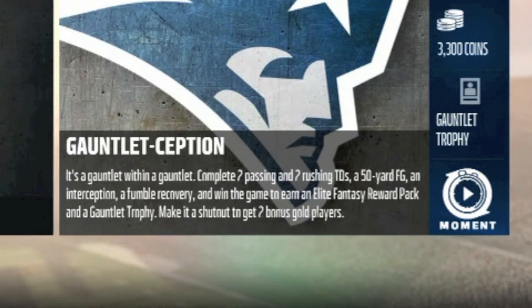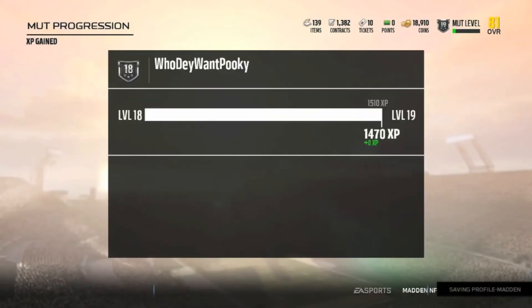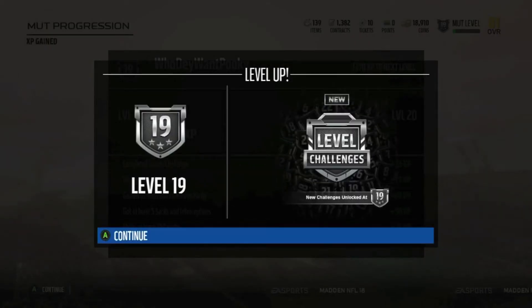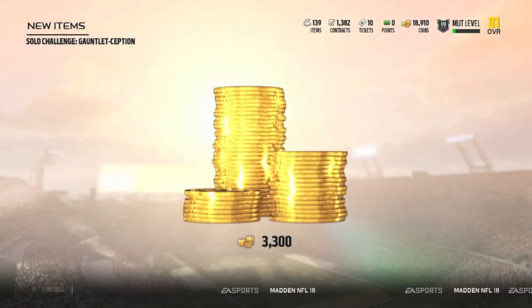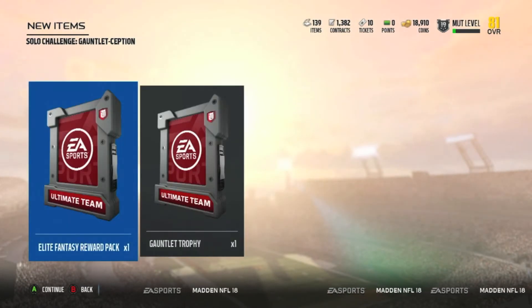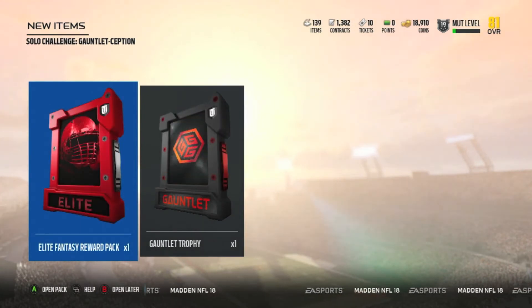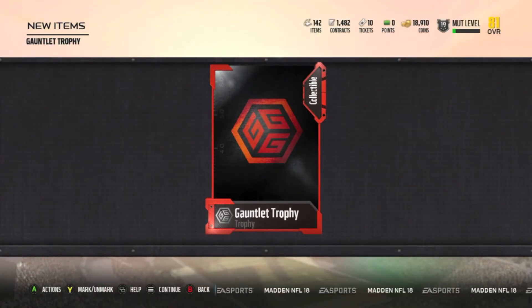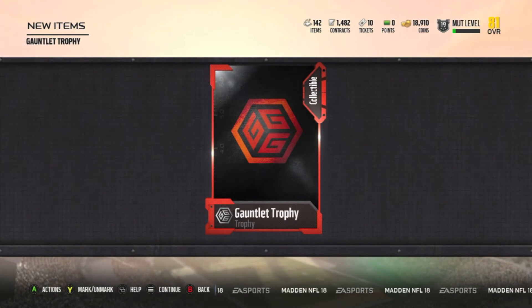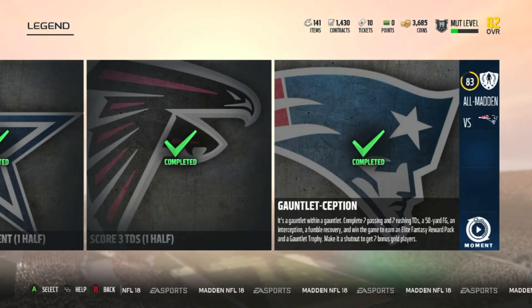Now for the last challenge — this one is serious. Do the same method to get where you need to go, then handle everything else: use the play to get in position for a 50-yard field goal, use it to get two rushing touchdowns, run down to the one-yard line then throw for two touchdown passes. The fumble recovery should be self-explanatory — just hit the computer and recover it. The interception is probably the hardest part because it's random; you just have to try to pick Brady on All-Madden, which is tough. But once you do all that, you complete the gauntlet and get your gauntlet trophy. That playbook is what will get you through all the solo challenges.